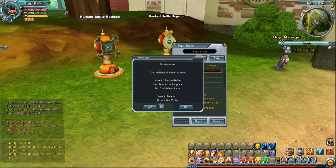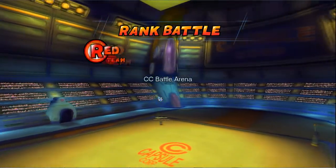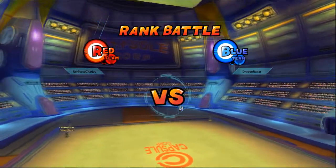When Charlie signs in you can see him right there. He's ready to play and I press yes to teleport to the ranked stadium. It's like a normal duel out here except it's a two-out-of-three — whoever wins two of three rounds wins.